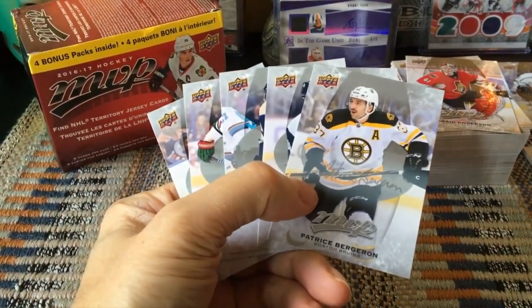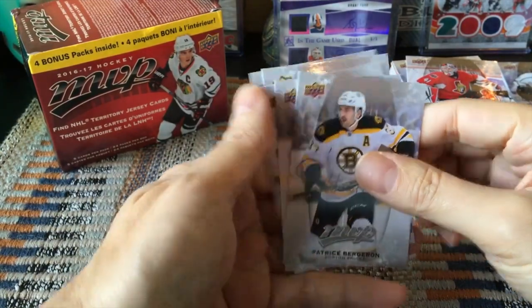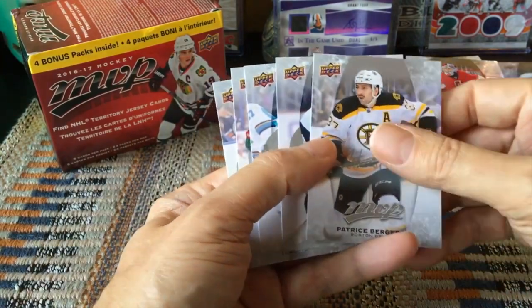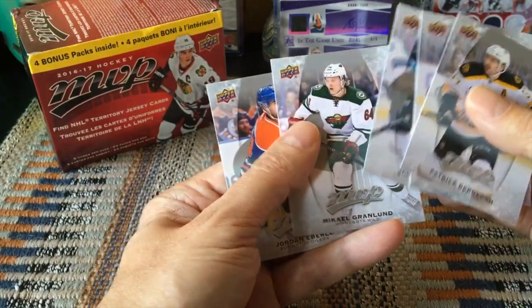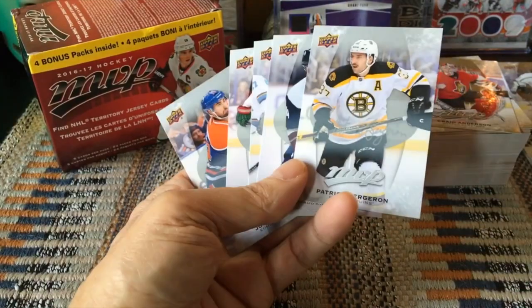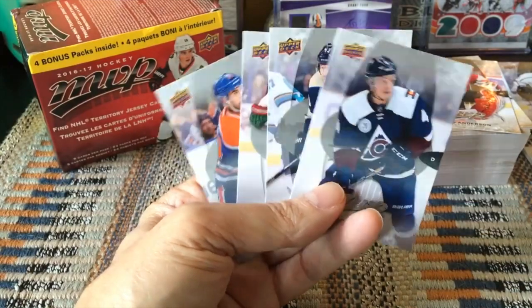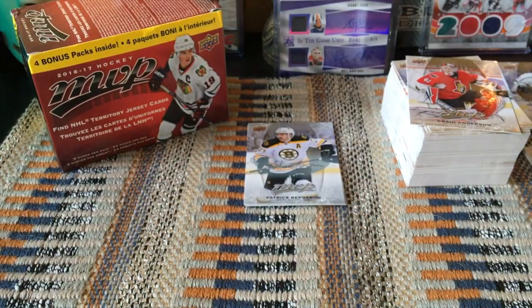In terms of silver scripts, we were supposed to receive five — one in five — and we did receive five: Patrice Bergeron, Tyson Barrie, Scotty Hartnell, Granlund, and Jordan Eberle. Pretty nice silver scripts, though it is actually difficult to distinguish the auto in this year's design. Every year they tweak the design a bit — sometimes it gets better, sometimes worse.